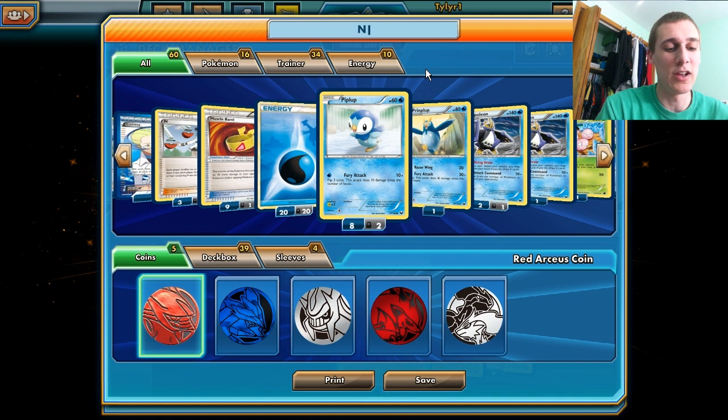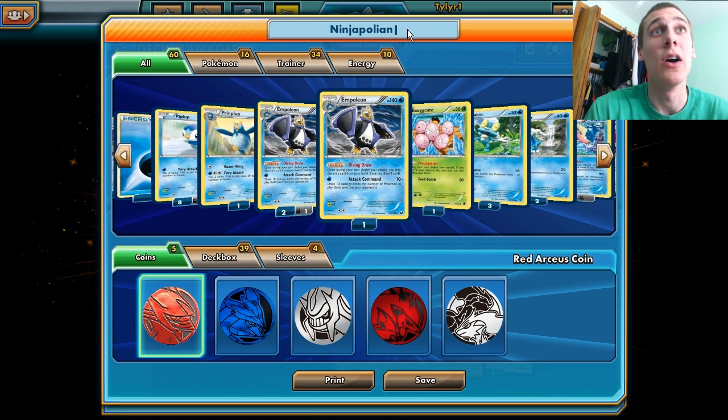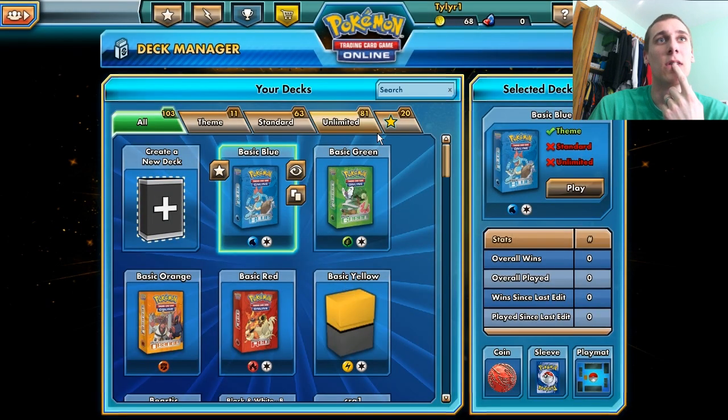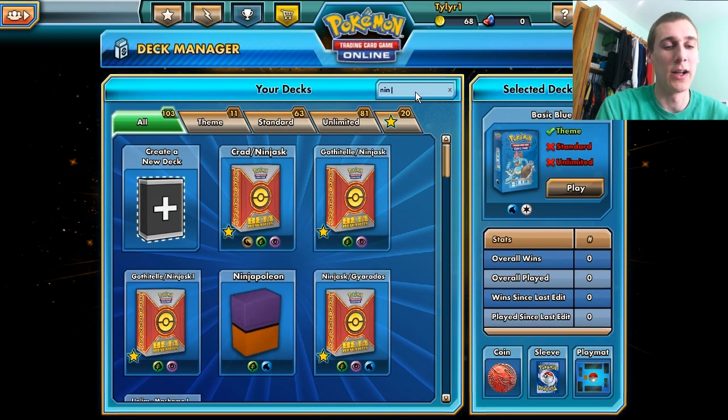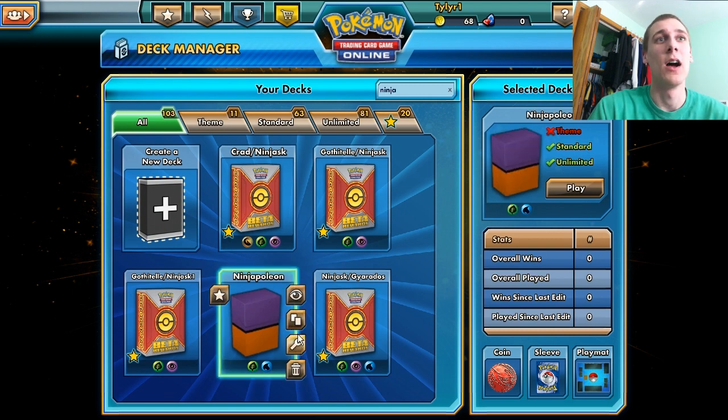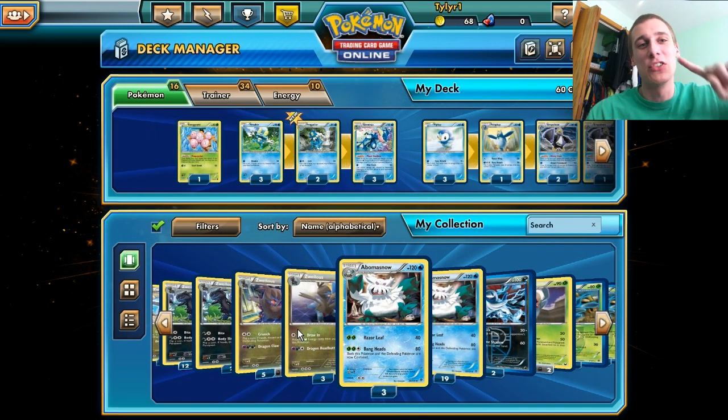Save — for the Ninja deck. Ninja... NinjaPoleon! I don't know how to spell Empoleon apparently. It doesn't have a complete evolution chain — does it really? I don't think so. Next video we will play this deck and it will be awesome. For now, be sure to like this video if you liked it, subscribe to my channel if you have not, and we'll see you next episode guys. Thanks for watching, bye!